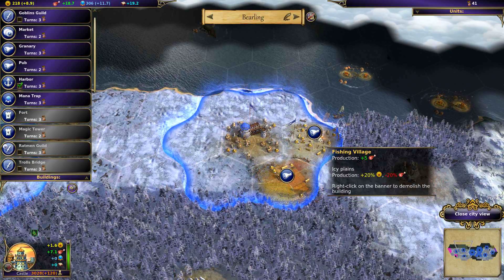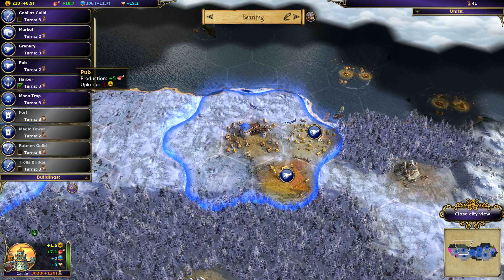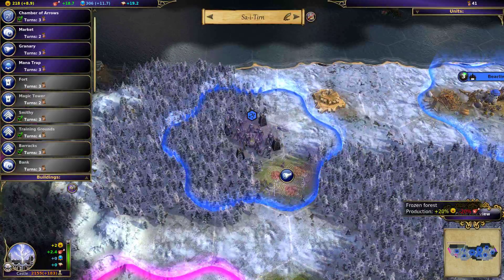We've got some food. We're using the monster town for tons of food — I often do this. Unfortunately, they don't get on the best track producing food, but you've got to make do with what you've got.